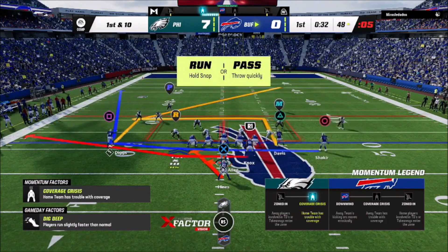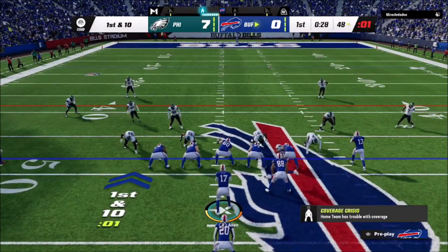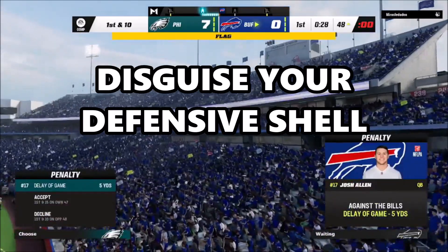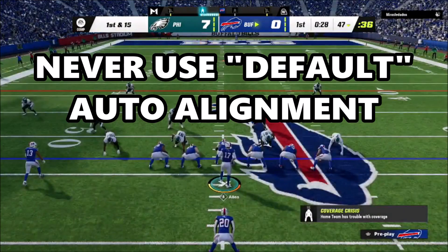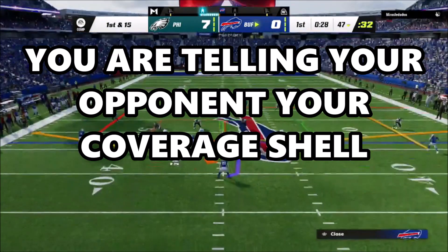One of the most important things you need to do when playing online, especially if you want to be effective on defense, is that you want to disguise your defense. You never want to run default settings when playing defense in the game, because if you play default, you're essentially giving your opponent a tell of what type of coverage you're running.